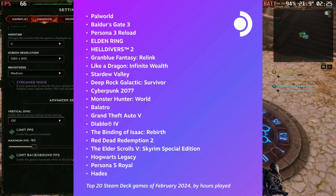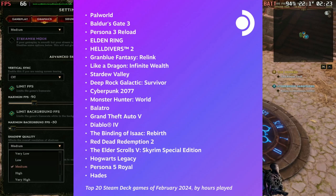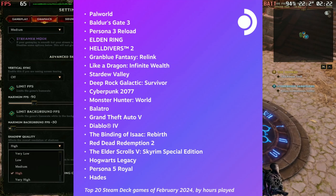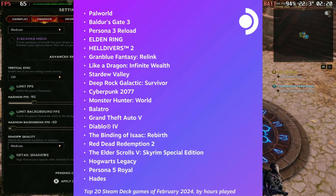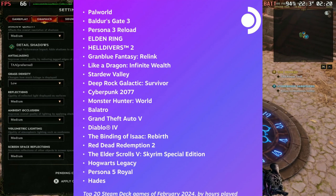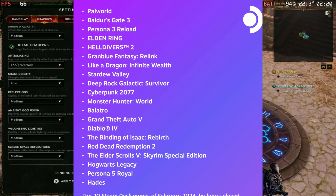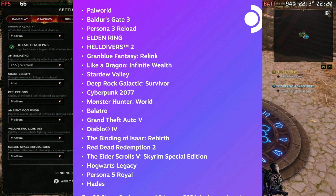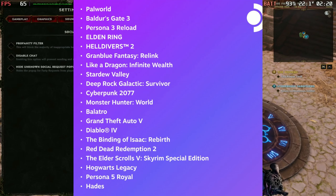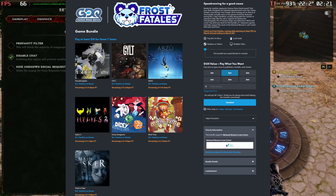Next we have the top 20 games for the Steam Deck for the month of February, and a lot of awesome games made this list — some of my favorites I've been playing recently. Palworld is number one, which is awesome. Helldivers 2 made the list at number five, and Granblue Fantasy Relink also made the list, which is another one of my favorites. Like a Dragon: Infinite Wealth also made the list. This just shows that Steam Deck owners are playing the latest and greatest games.